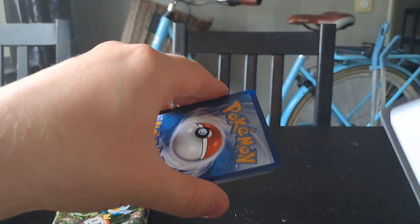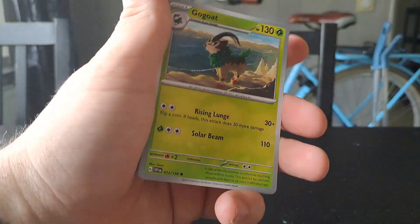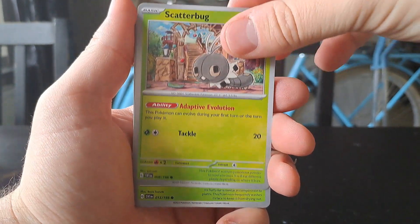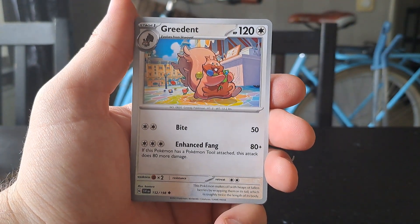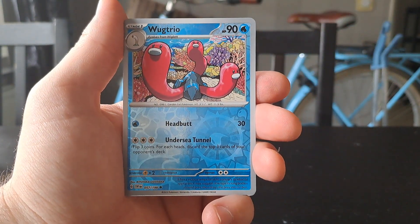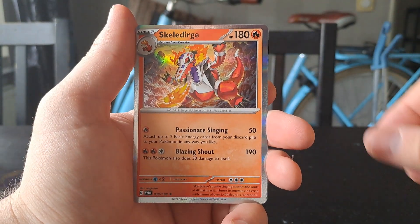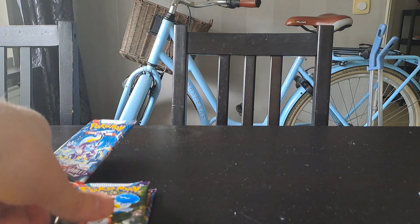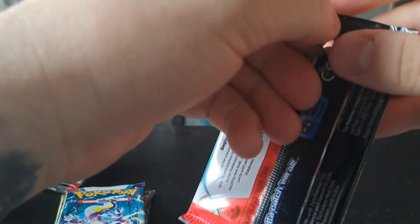Third booster pack: we have Gogoat. So we have one pull so far, which is a duplicate unfortunately. We have a Greedent, a Krokorok reverse, a Croagunk, and a Wiglett — that's a cool Pokémon. The final card is a Ceruledge holo, which is quite cool.